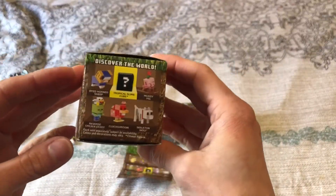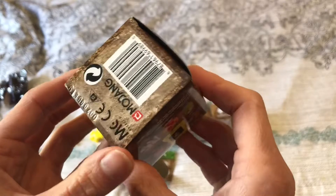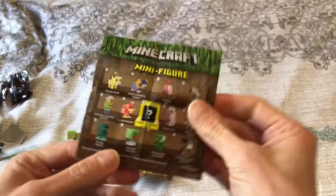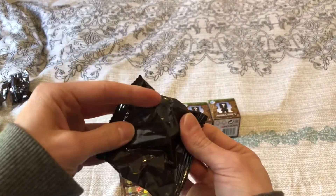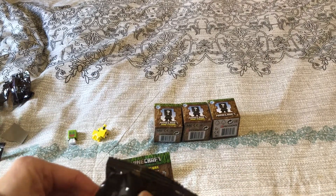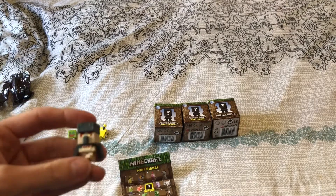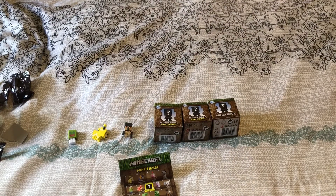Now this one has the names, the series, and it is E. Let's see if they have the names on this one — oh yeah, this one has the names, so I'll keep that one. It's got a peephole. I think it's the skeleton because I can see white. Oh, it's not — it's the Furnace Iron Golem. He's pretty cool. So he was E.